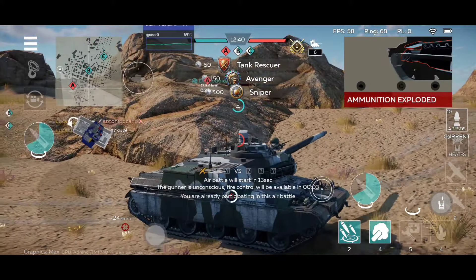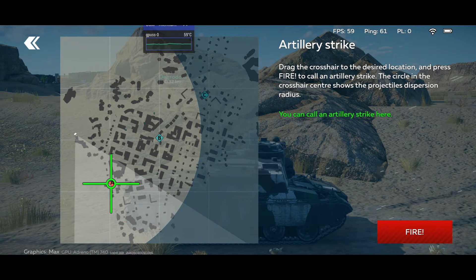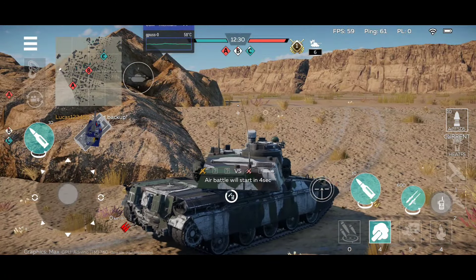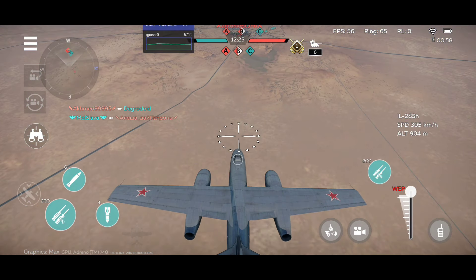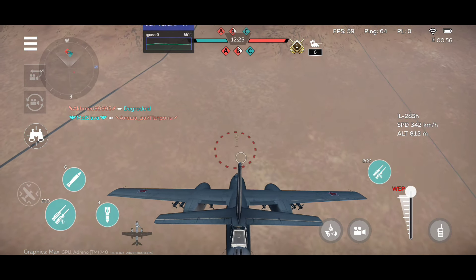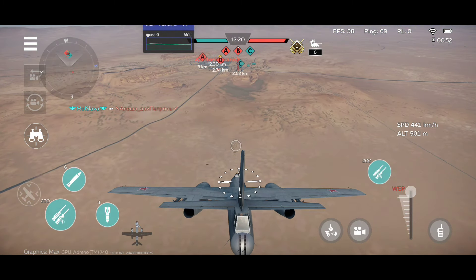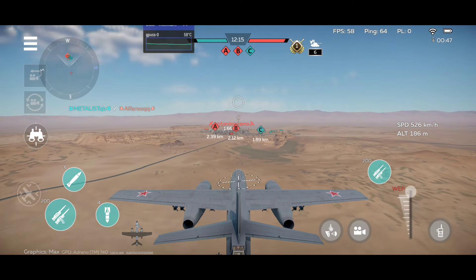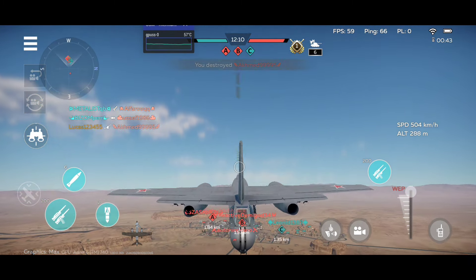I have no armor, so autocannon shells and stuff like that will go through. You have to make sure that you are showing the thickest part of your vehicle to the enemy. Although honestly, even the thickest part will get penetrated by autocannon fire from high-tier IFVs and other vehicles that have high-penetrating ammo for their main autocannon.